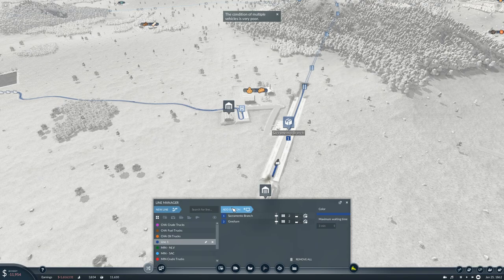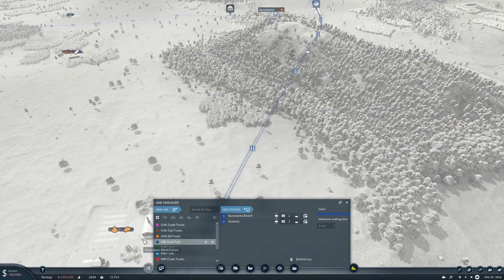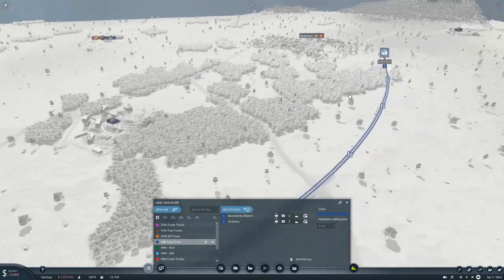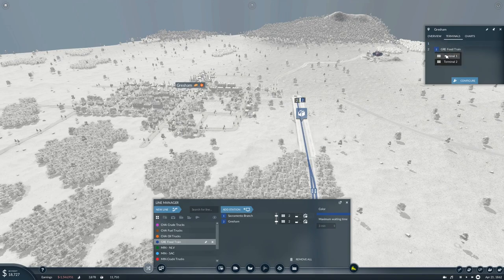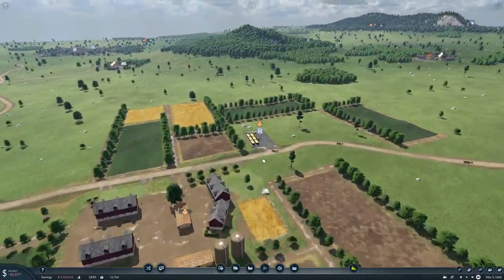We'll set on line one. Let's rename line one — rename to Gresham food train. You have that on terminal 2. Let's select the line and we can see that we have that on terminal 2, and all is good. Let's actually switch you to terminal 1. Do we have grain? We have grain.